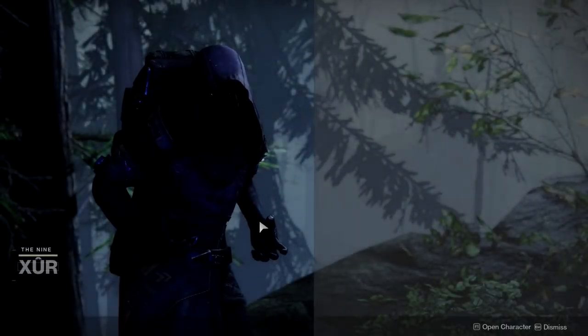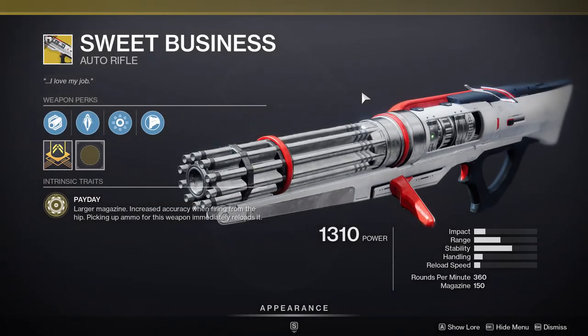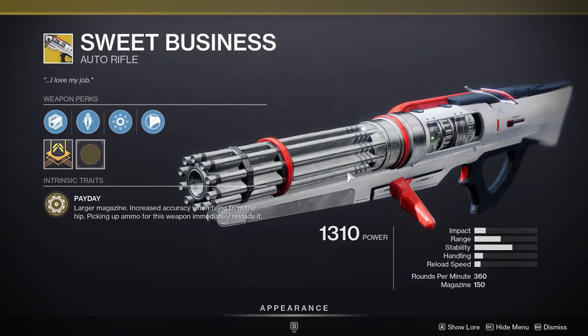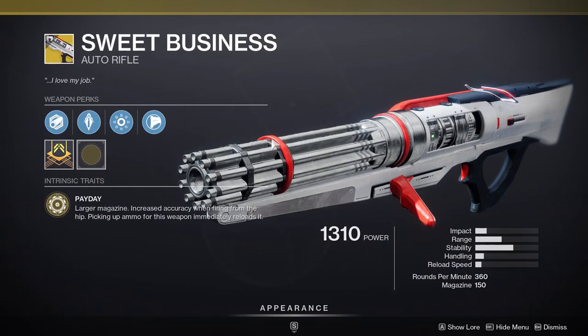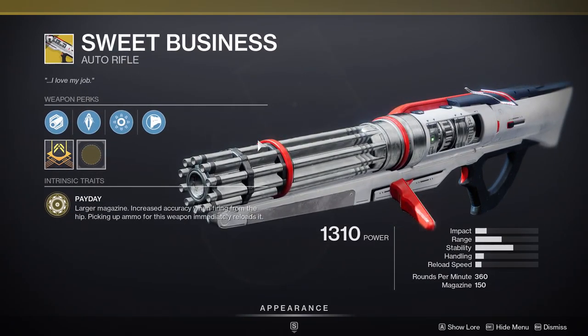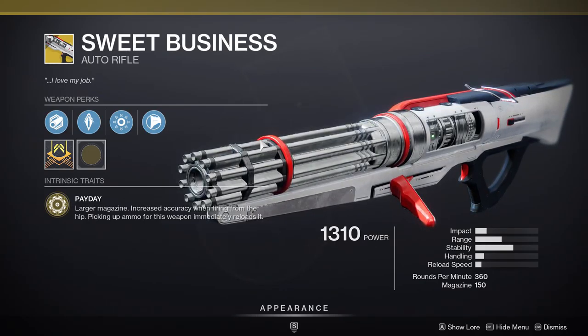Xur is in the Winding Cove in the EDZ and he's currently selling Sweet Business, an exotic auto rifle. It's pretty good — has 150 rounds in the magazine and you can just shoot it forever and it goes fast. It also does have a catalyst if you're interested in that. I'd recommend it just if you don't have it, but if you already have this, why even get it unless you love Sweet Business.